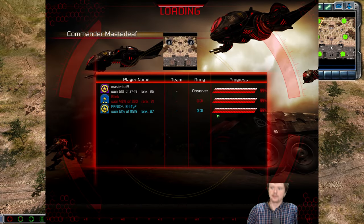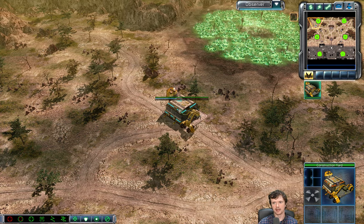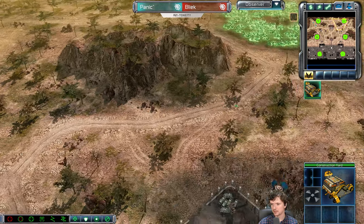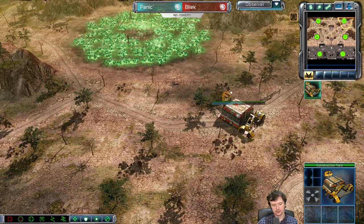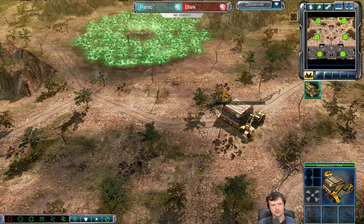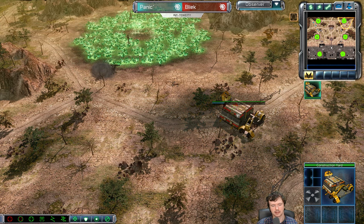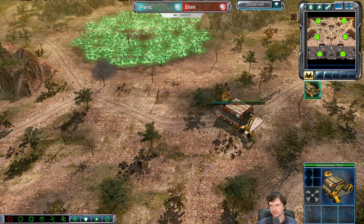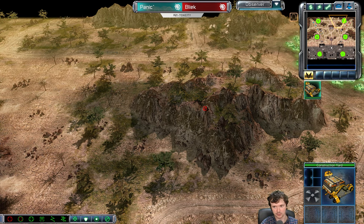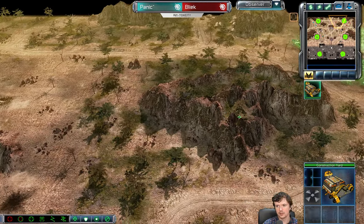We're gonna give Bleak a hand here. He's probably played this map more than Panic. I'll observe a couple more games, see how these go. GDI mirror. Panic's pretty good with GDI, and I haven't been too impressed with Bleak's GDI mirror performance. I did play him a couple games GDI mirrors back and he just did not have a single chance. He doesn't play them correctly, but we'll see in this game.